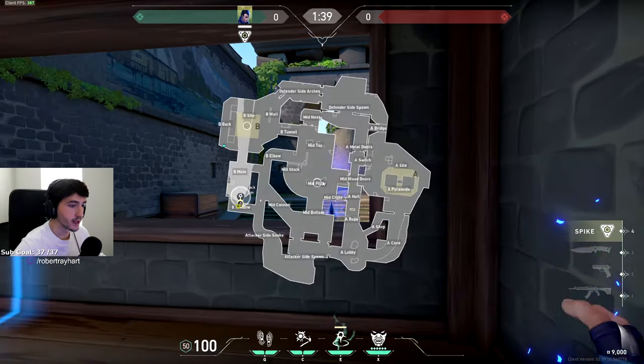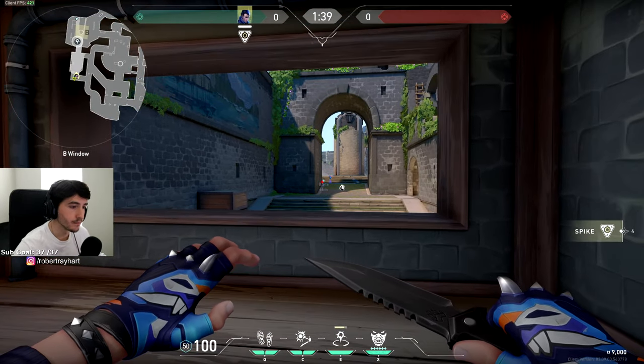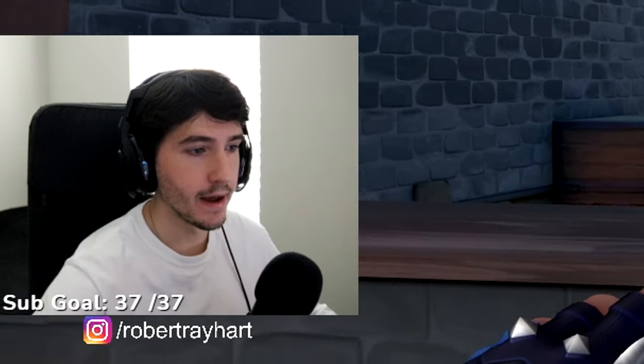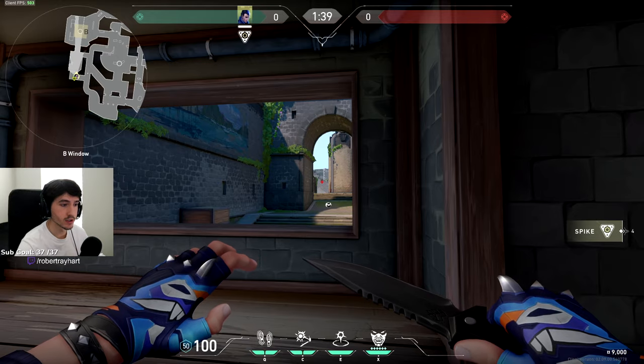I know that if I throw this teleporter out that ends up back site, they won't see it or hear it and I can get behind them without them knowing. So just really pay attention to how it paths, because that can really be the difference between you winning and losing a round, and also deciding on which lineups to use.